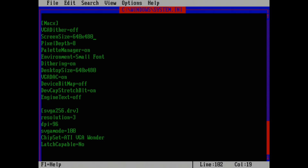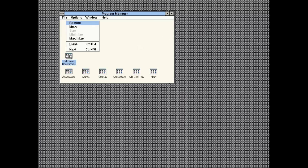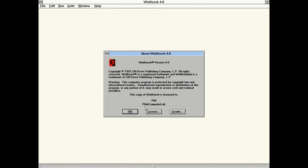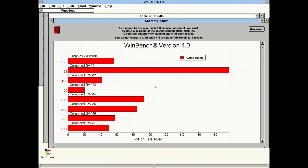Because the ATI Rage XL, like other Rage cards, has a Mach 64 core, we can use Windows 3.11 drivers. To change resolution and colors you need to edit System.ini. Here we have Windows 3.11 running at 1024x768 with 8-bit and also 16-bit colors — it works just fine. I also have a benchmark result for what I believe is WinBench 4.